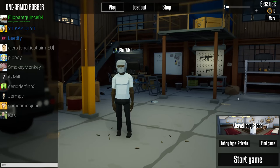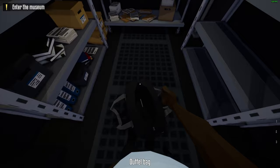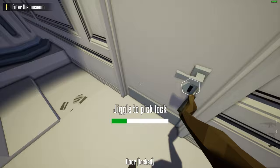Hello everyone. I'm going to show you how to do the museum heist in stealth. To do this heist you're going to need a suppressor — put it on your pistol. You will also need an advanced lockpick or a normal lockpick, but I recommend the advanced lockpick at level 6.